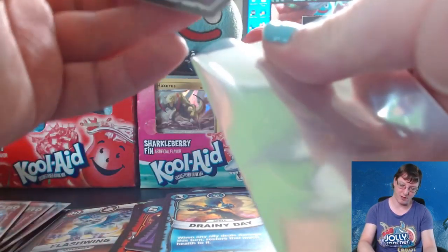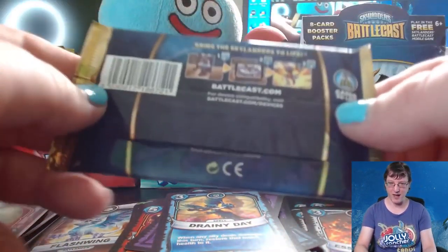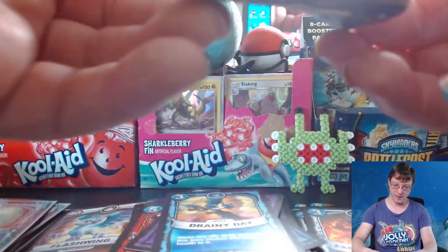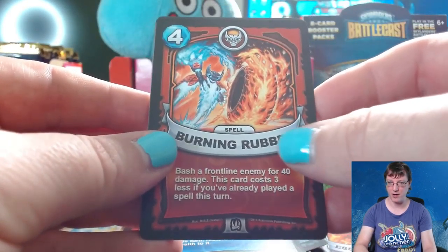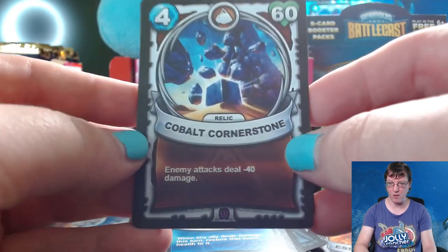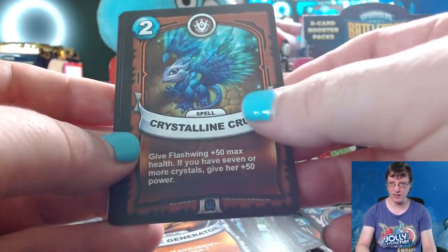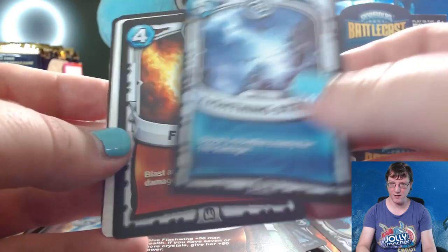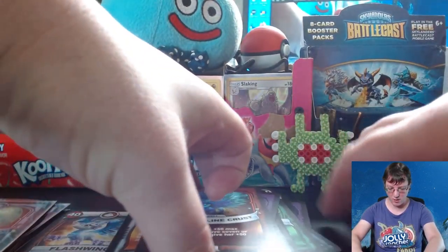Last pack magic — if you want to give me some last pack magic, be sure to smash that like button. Here we go: Portal Blast, Burning Rubber, Cobalt's Cornerstone which is an Epic, a Mobile Generator, Crystalline Crust, the Skylander Storm Blade, Lightning Strike, and Fireball. And that does it — let's go ahead and recap.